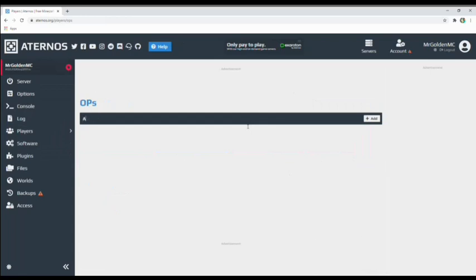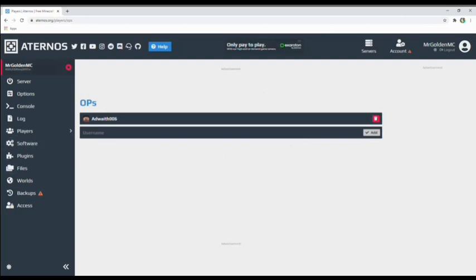Next you'll need to go to Players and make yourself OP. I'll just make myself OP right here, and as you can see I'm OP now.